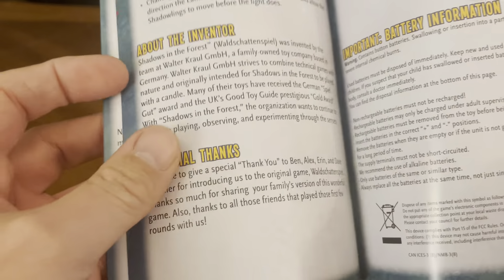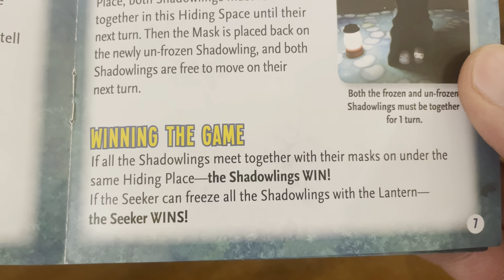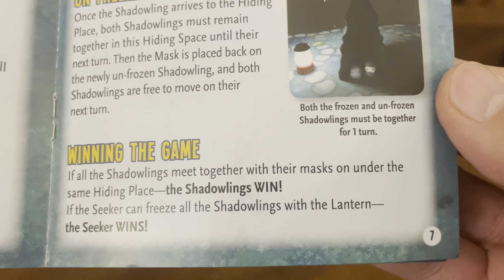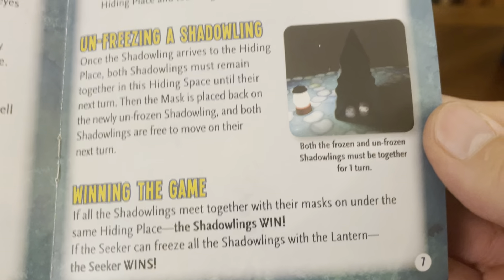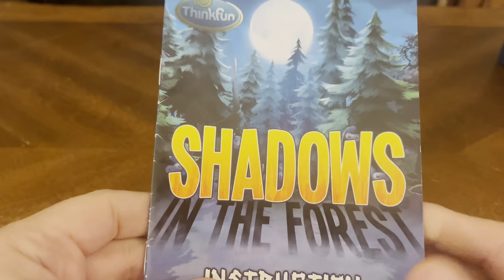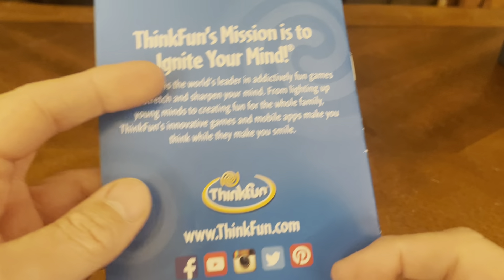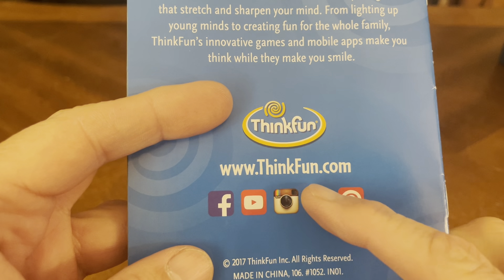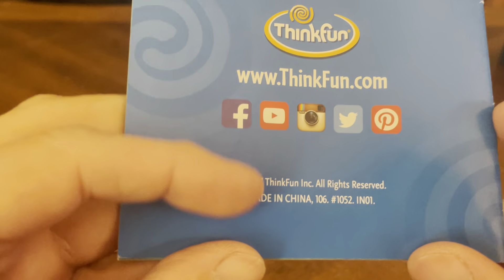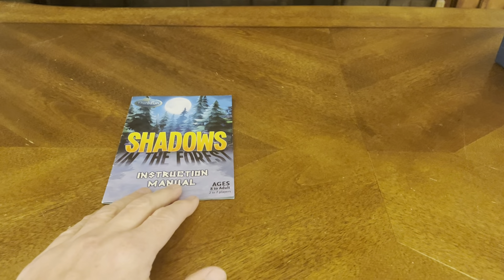Your rules are a total of seven pages. If all the shadowlings meet together with their masks on under the same hiding place, the shadowlings win. If the seeker can freeze all the shadowlings with the lantern, the seeker wins. There are also some empty pages for notes, and it tells you a little bit more information about this board game. If you want to find out more about ThinkFun games, go to www.thinkfun.com and you can find them on all their social media sites. This game was created in 2017. So you've got a nifty little short rule book.